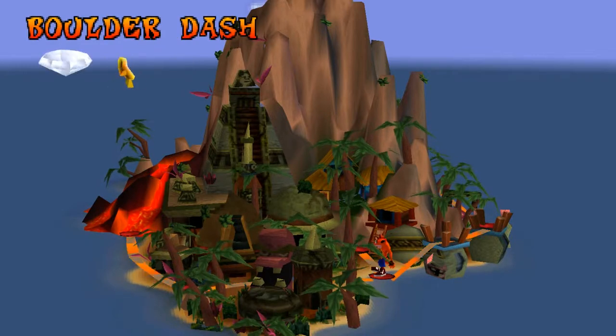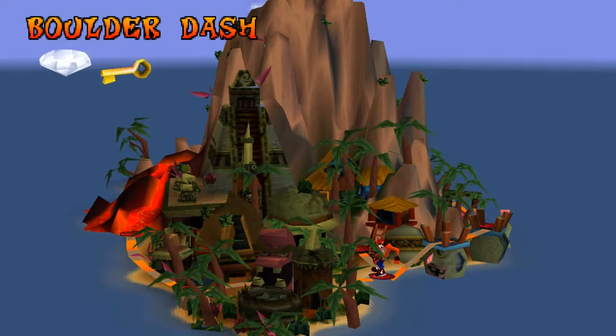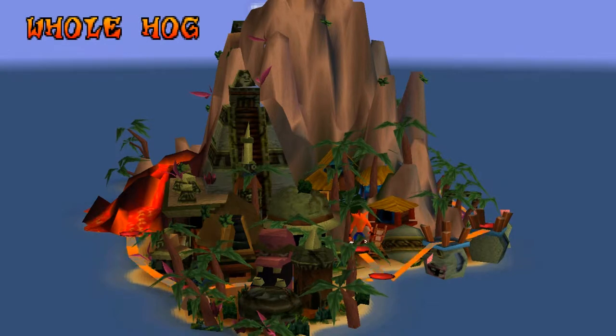To get to the level Whole Hog, you're going to have to backtrack and do the level Boulder Dash. You're going to want to get 100% completion if we're going for the alternative ending. But when you do that, you also get access to a key which opens up the area to Whole Hog. That said, let us get started.